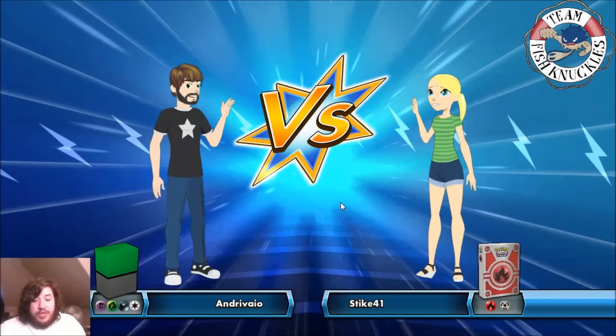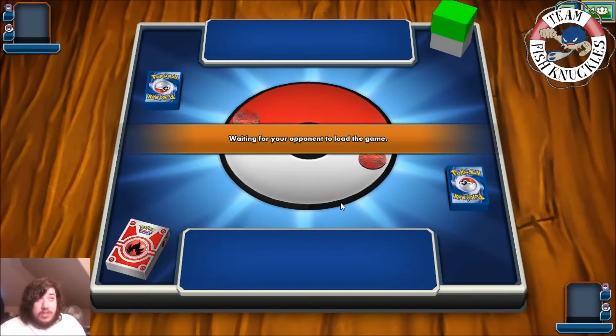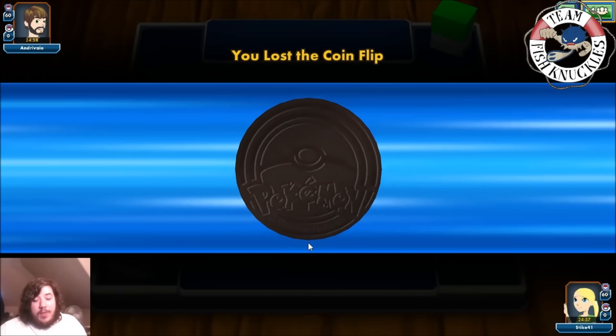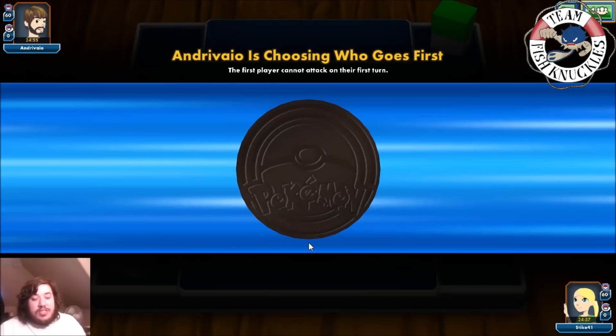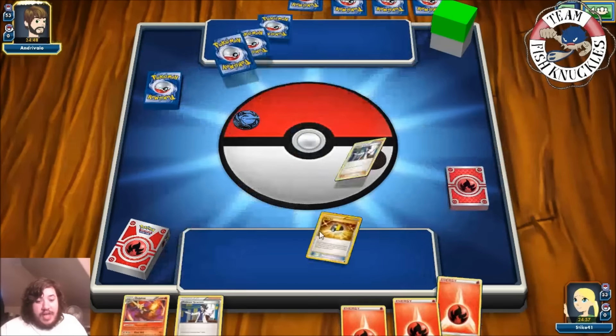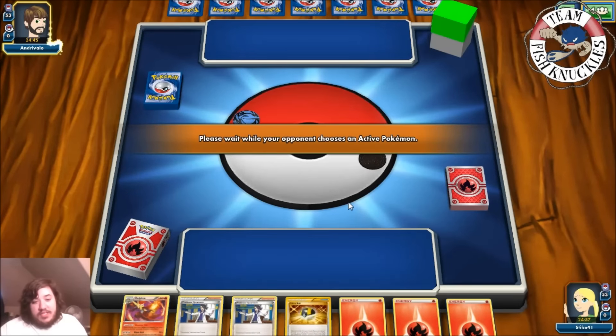Alright, our next opponent is playing a psychic/grass/dark colorless deck — hopefully not another Vileplume deck. We lost the coin flip so we'll be going second. We get a mulligan — our opponent knows we're playing Delphox. We have a Fennekin and Ultra Ball, so we might have an okay hand, but probably not.